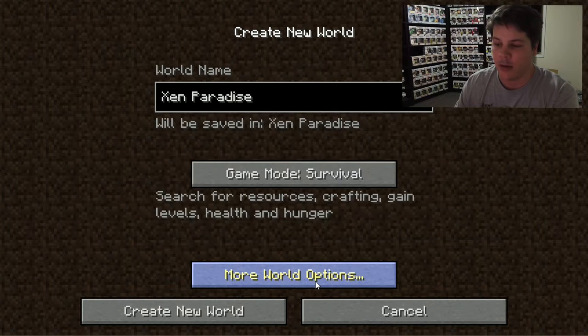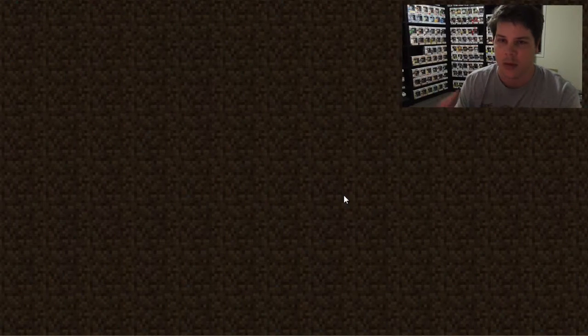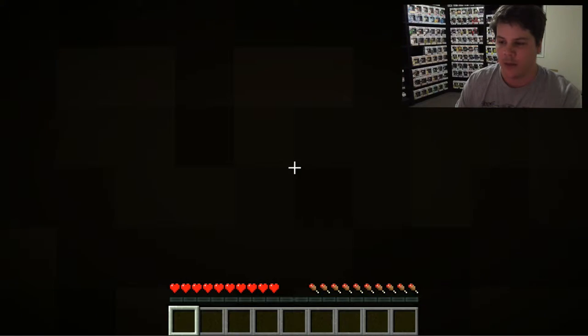Basically when we click go our world is going to start generating. Each Minecraft world is unique and different — no two are the same. They're procedurally generated, which means there's a computer algorithm that generates a world for you, so every game is different.